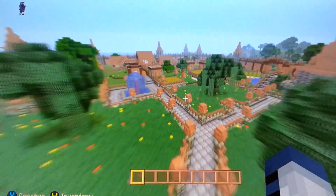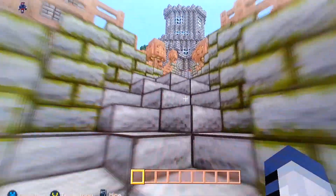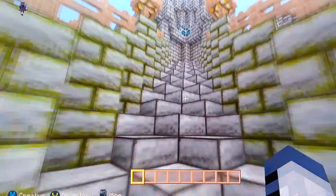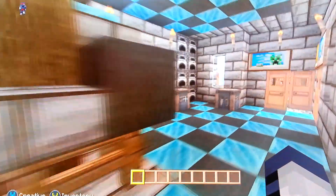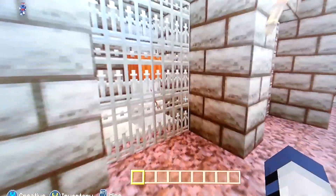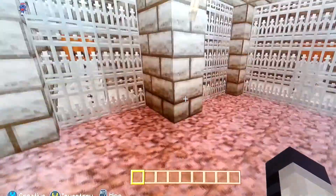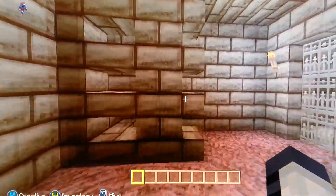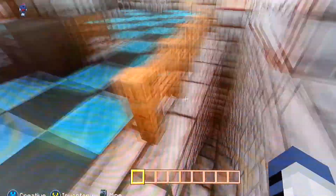This is the actual entrance into the castle with a little sideways stair action going on. My door is messed up again, but this is the bottom floor — just kind of like the workroom area with a couple crafting tables and furnaces. Down here on this side of the basement is the dungeon, so we've got our snow golems behind bars with some dirty floor — I used mycelium for that. And over on this side of the basement is the chest room.